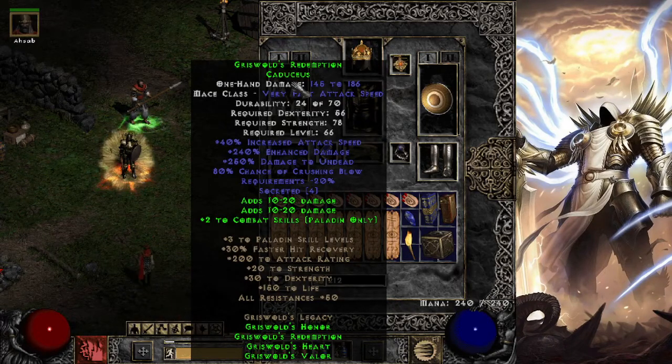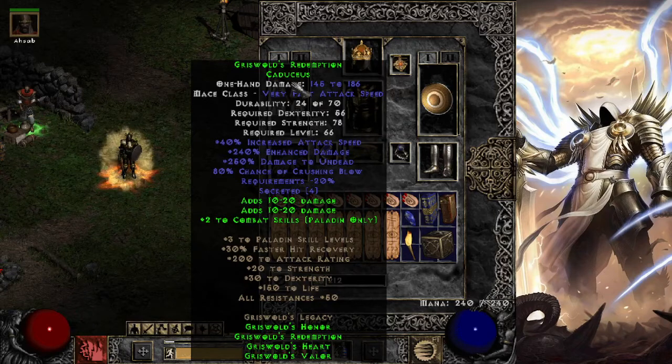The first item is the weapon, Griswold's Redemption — it's a hammer. This thing has 40% increased attack speed, some enhanced damage, some damage to Undead because you're a Paladin, and negative 20 requirements. It also offers 4 sockets, which is insane. We can basically put whatever we want in it, and as you can see from the 80% crushing blow, we decided to go with 4 Ber Runes — absolutely insane. With the set bonus you get a little added damage plus 2 to combat skills, so pretty nice.